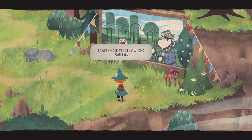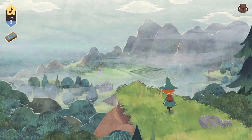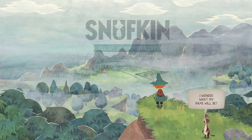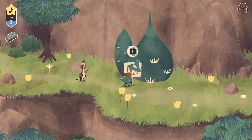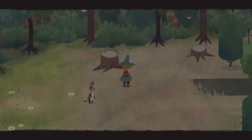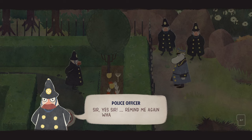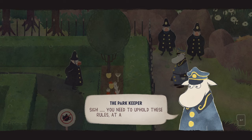I'm just destroying property, to be honest. At least the signs are giving us inspiration — how am I being inspired by my rebellion? What's that over there? Oh, the police? The park keeper — this is, according to the Steam page, the villain of the game — the industrious park keeper. 'You need to uphold these rules at all times, 24/7. We're building the valley of the future here.'